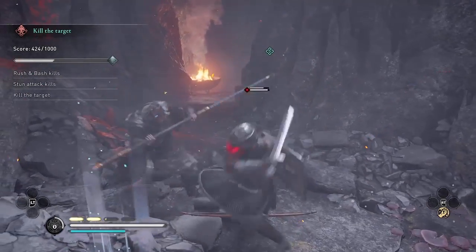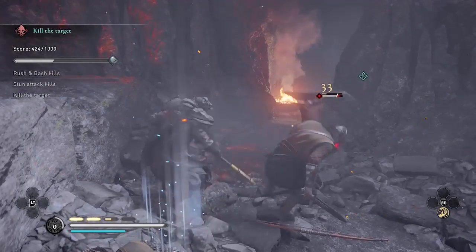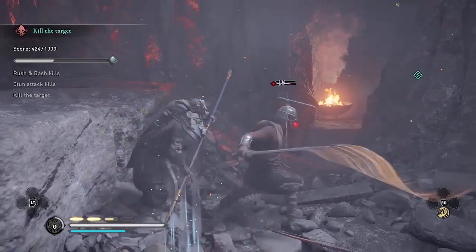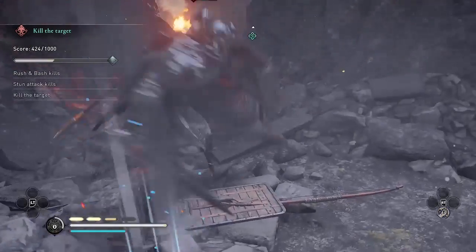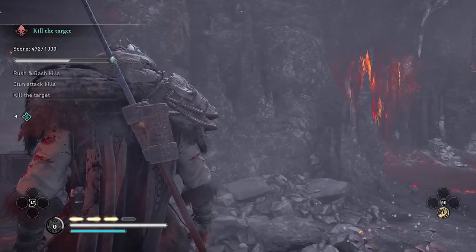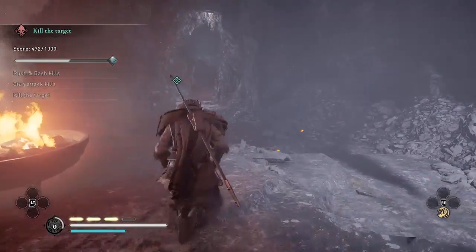Against this enemy with the sword, I'm parrying and going for the stun kill — one more parry. And once that's done, I can move into the next area of the mine.